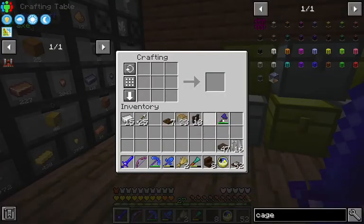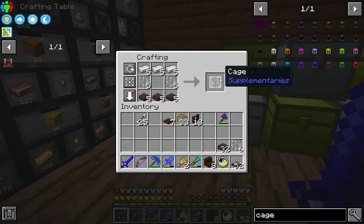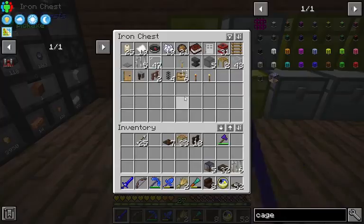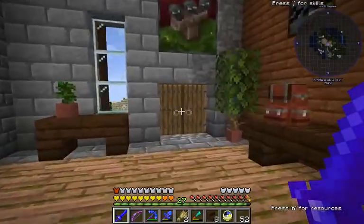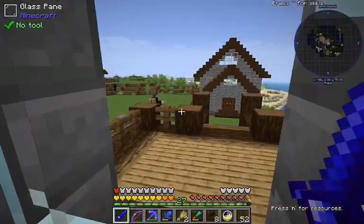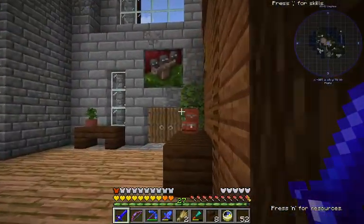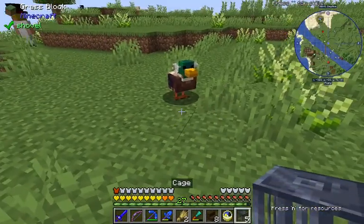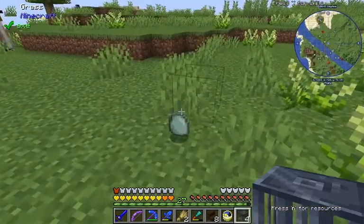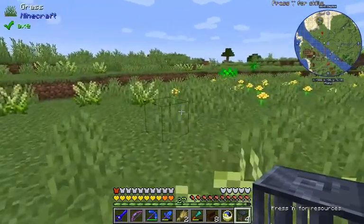Now, one thing the Supplementaries mod gives us — what's this? Coral Cage? Interesting. Supplementaries gives us these cages, which we can use to grab small animals. To find some small animals — definitely chickens, I think, at least. I'm gonna go ahead and try to catch them. Let's try the duck. We can catch a duck! One cage, one duck.